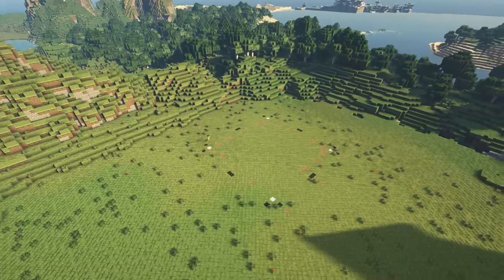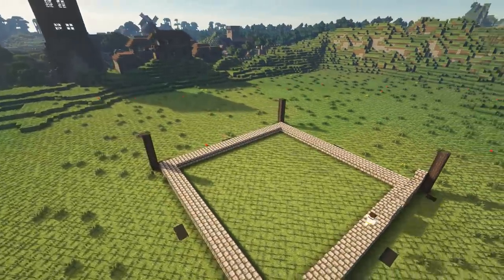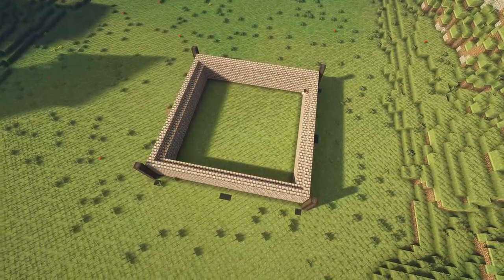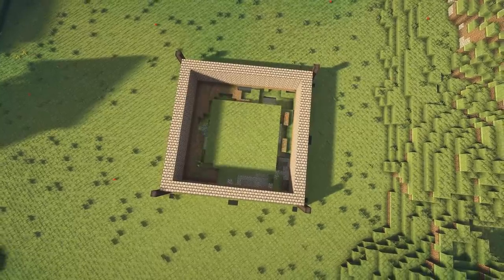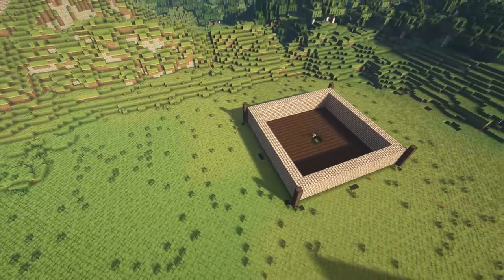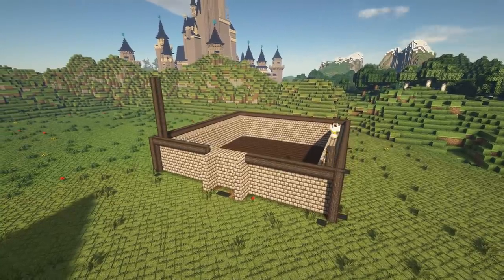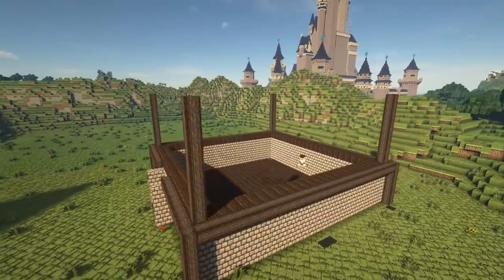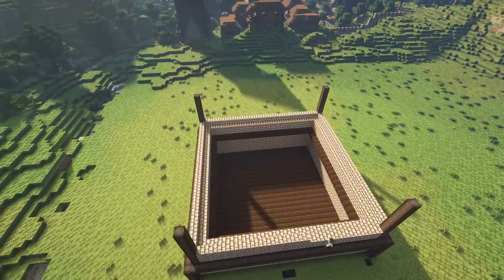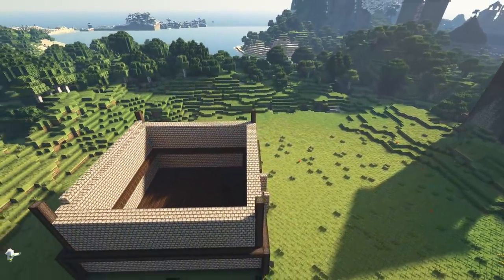Let's get to it. We're going to start with the actual building first. This gives us a center point to the build that we can shape our gardens around on the outside. I've mapped out a square using these dark oak logs you can see around the edge, and then I've built a very thick wall of stone brick in the middle. We've elected to use two blocks to make the walls, which makes things easy in the future when we want to carve into that to make windows. Then I'm bringing those dark oak logs around the rim to give us more of a frame.